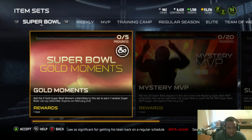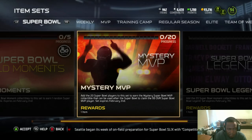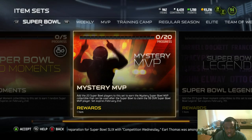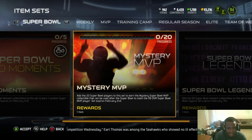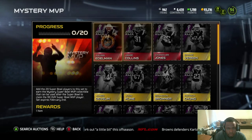We have some new elites, we got to check those out. But first, let's check out the Super Bowl set since I have yet to do that. There's also a new promo. I think it's legend packs — three sets here. Add five gold Super Bowl moment collectibles to earn one random Super Bowl coin-up collectible. Add 20 Super Bowl players to earn the mystery Super Bowl MVP collectible.